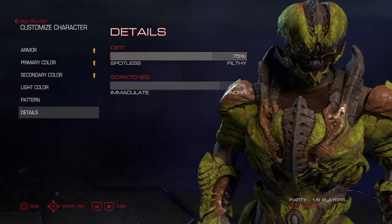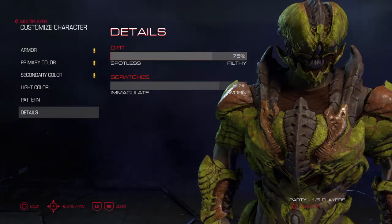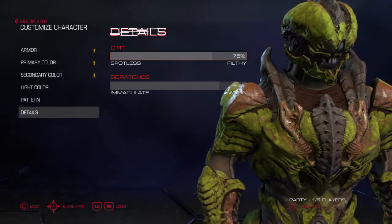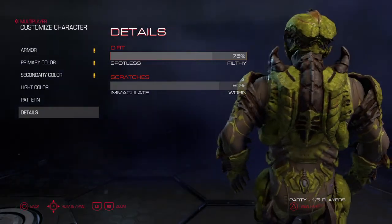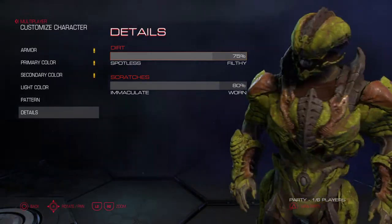And after that you put the details as well. The dirt to 75% and the scratches also pretty high — I am even at 80% here. You might put everything to 75% and you are really good, and you have kind of an organic character.